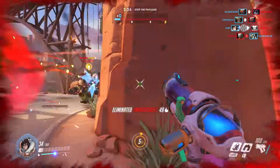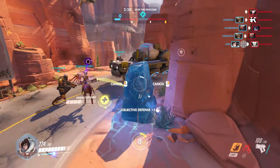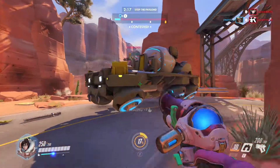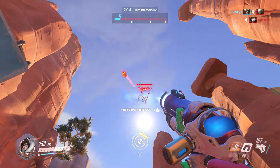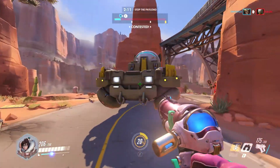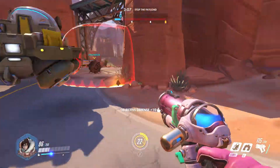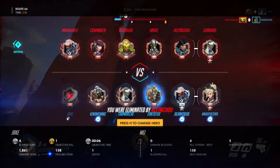As you guys can see here, I was playing Mei to start this game, but obviously that's not great against Pharah unless you somehow catch her on the ground. A good Pharah can be really frustrating to play against, especially if your team isn't helping. So what are some good counters to Pharah?